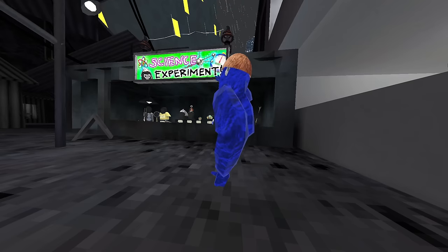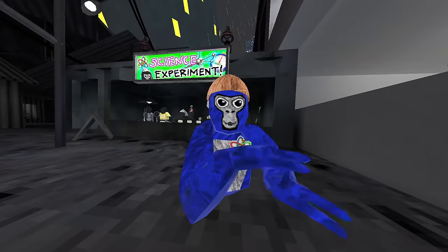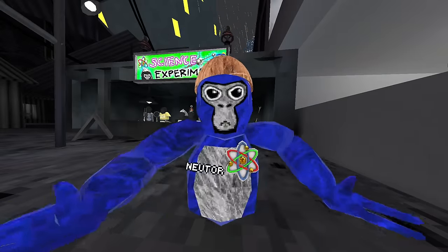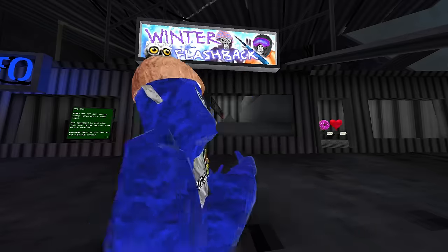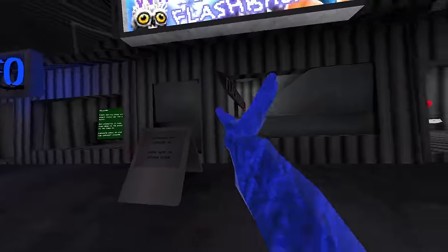Right here is the science experiment update. They have not removed any of the science experiment update stuff yet — everything is still here, including the Mad Scientist pack that's $30, all these cosmetics, and the science map. Also, the Witcher flashback is finally here after many, many videos and many, many days of anticipation and waiting, and it is on the second floor up there, with a total of five signs directing you where to go.